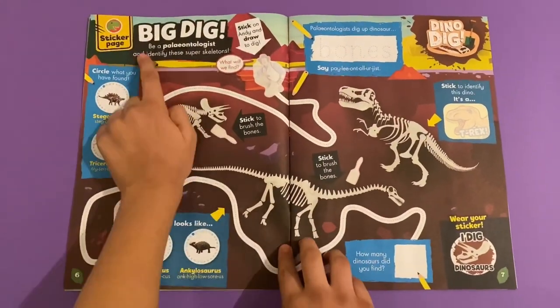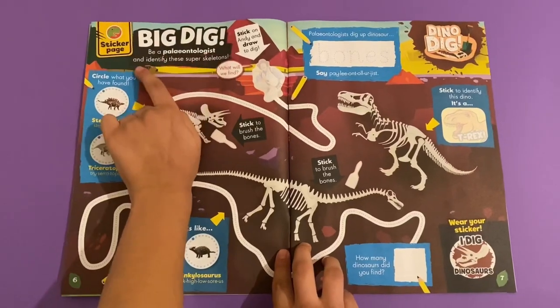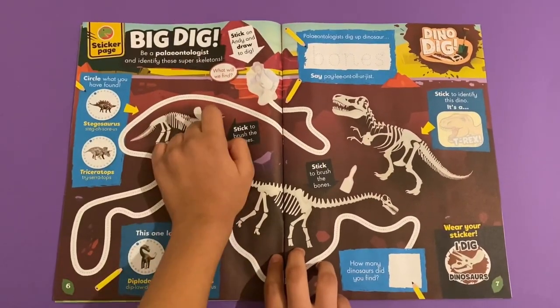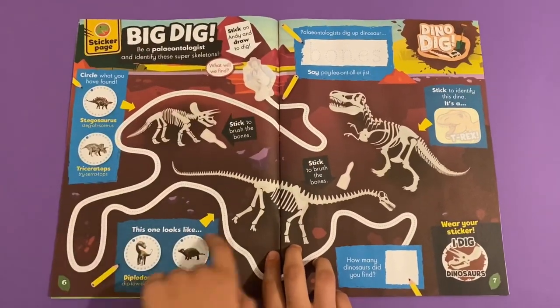Then you've got the big dig. Bia Plastalus invented these super skeletons, or dinosaur bones. So you have to trace Andy all around the bones here.